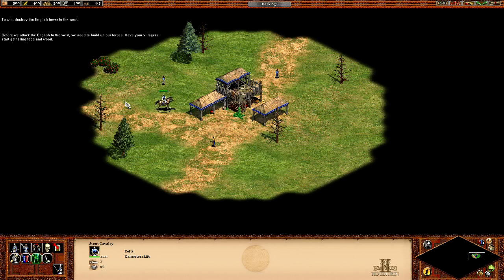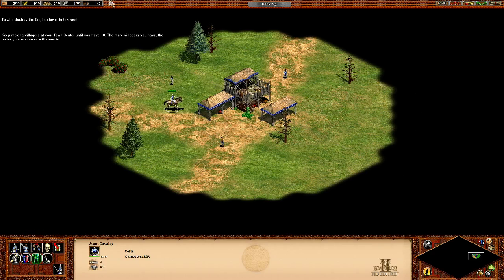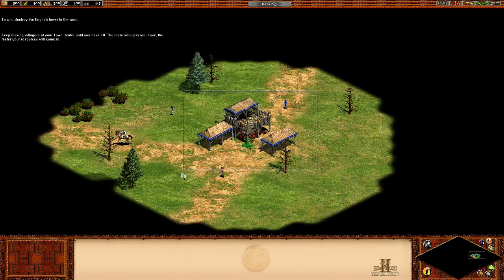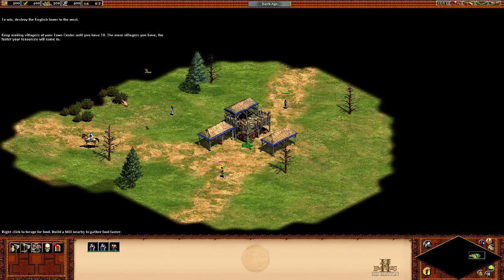Have your villagers start gathering food, and keep making villagers at your town centre until you have ten. So let's send the scout off — I'm going to scout all the area around my base. I'm going to get my villagers gathering food, just like the tutorial says. Let's grab them all and put them on a bush.